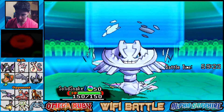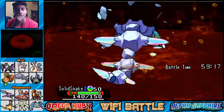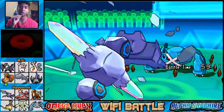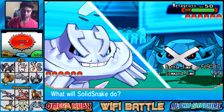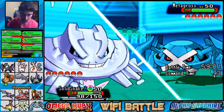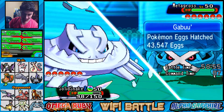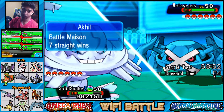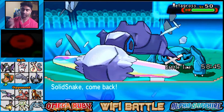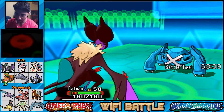I was afraid of the Crobat so I didn't go for Earthquake. Hidden Power Fighting is on Sylveon. They go for - oh, I forgot Earthquake is super effective on me too! But we tank that - our defense is sky high. I'm gonna switch out because I want to preserve Solid Snake. I think Batman is a better option because it has Flamethrower, so let's go into Batman.